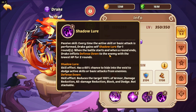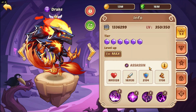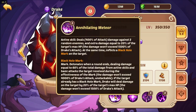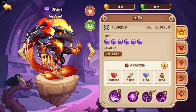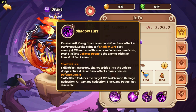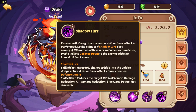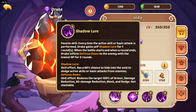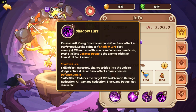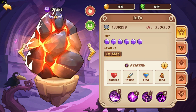So to wrap up his abilities: Drake targets the enemy with the lowest HP, leaves a Black Hole Mark on them — meaning that target gets obliterated when the round ends. He applies Shadow Lore, giving him a 60-70% chance to dodge attacks from enemies. He also applies Defense Down when the round ends, which is a 100% reduction of armor, damage reduction, block, and dodge on his enemy — leaving them completely naked.